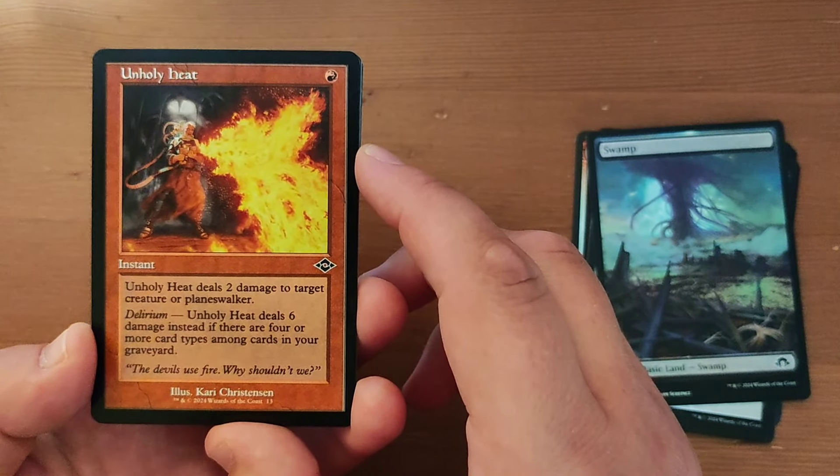Conversion Apparatus — three mana for an artifact. You can tap it to add colours, pay three to add three energy counters, or tap it and pay three to add three mana in any combination of colours.